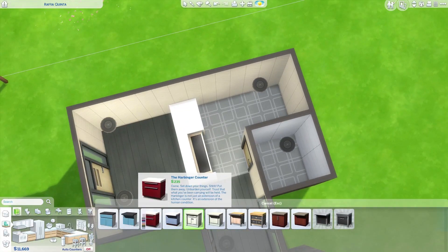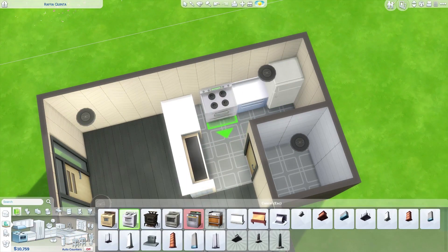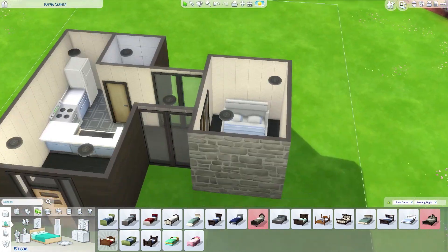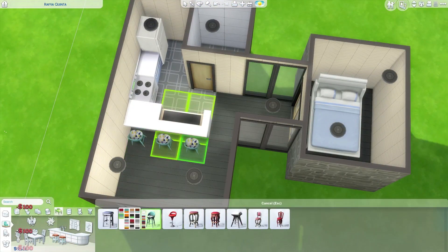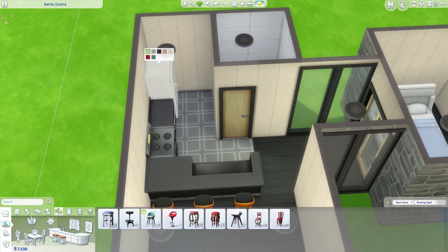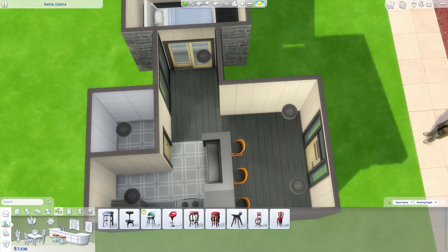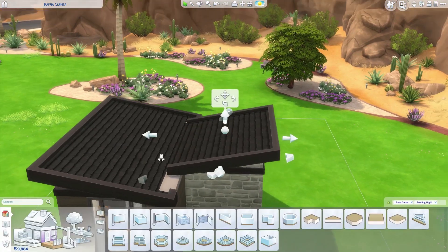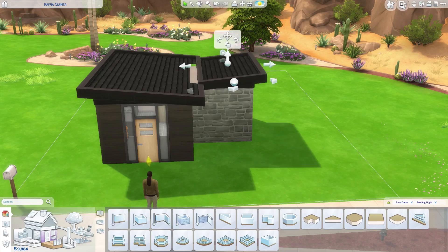Later on it will change because I wanted to use more of the items from the pack — the table, the chairs, the stools, and everything else — so that hallway will be removed. The house might look smaller, but it's actually bigger than my first and second attempt.